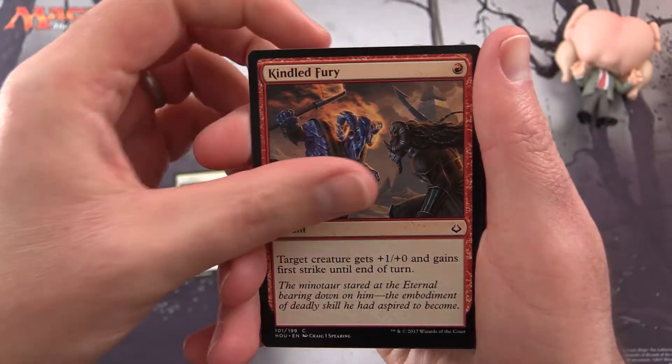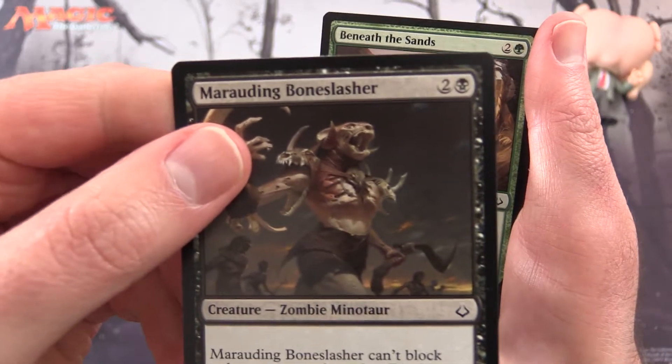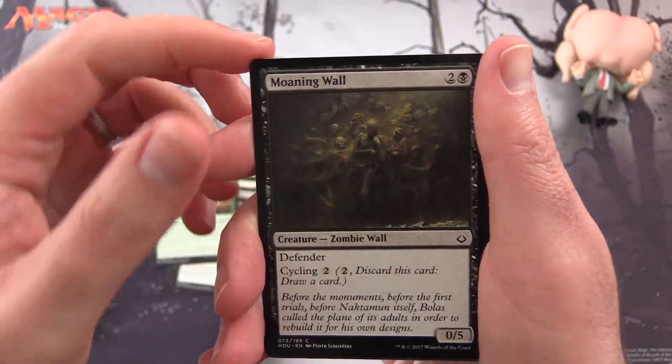First off, we have Sandblast, Kindled Fury, Act of Heroism, Marauding Bone Slasher. There's another zombie minotaur — we saw one in the last episode. This one looks a good deal more fierce. This is Beneath the Sands, Moaning Wall.